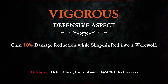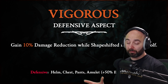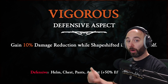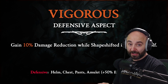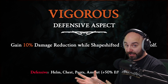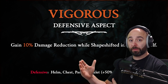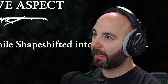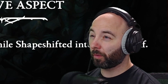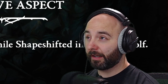Vigorous: gain 10% damage reduction while shapeshifted into a wolf. 10% damage reduction is pretty great. Imagine pairing this with Skinwalkers — when you shift into a werewolf, you're taking 10% less damage, you gain some life from Skinwalkers, and if you were near full life that gain could provide Fortify, which is an additional 30% damage reduction. Though really, why limit Fortify to just wolf form when you could potentially have it on any form you shift into?